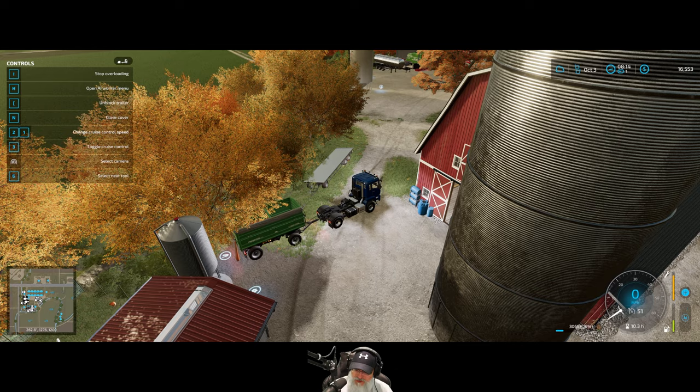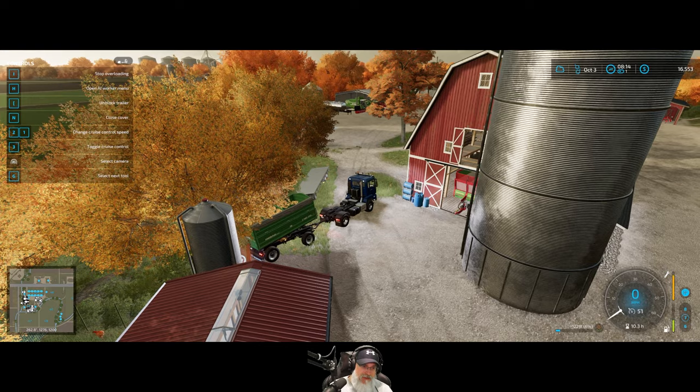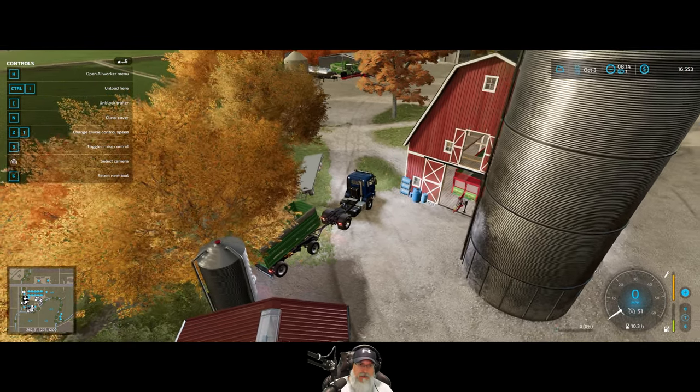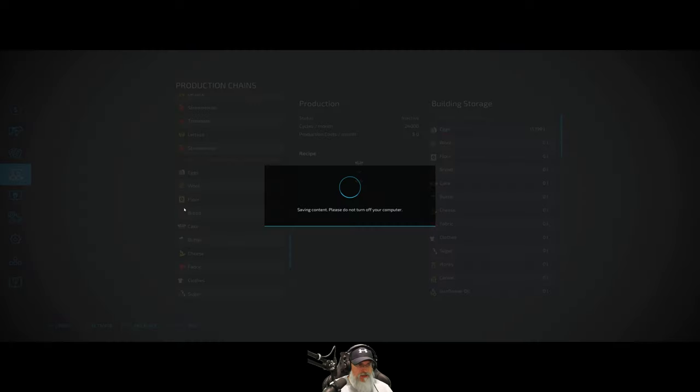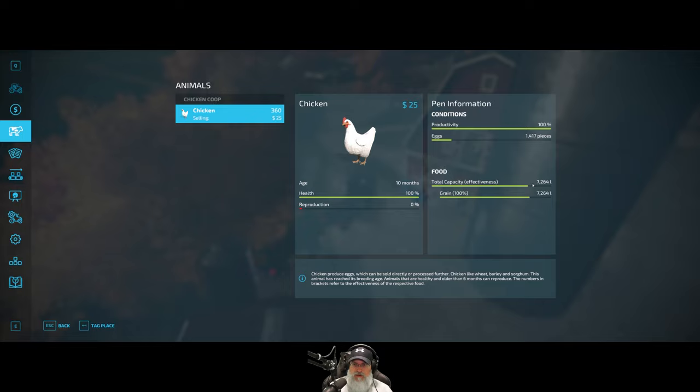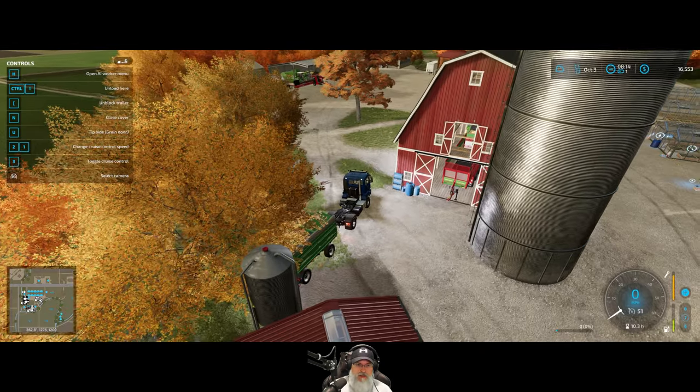Look at them — listen to them cackling, they're really happy! I guess we have the drain door enabled on that. Good — that should get the chickens set up for a few more months. It wasn't a full silo full, but it's pretty good.